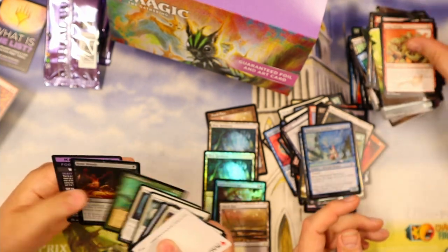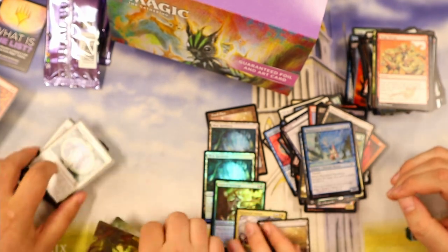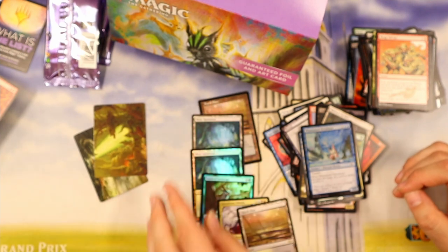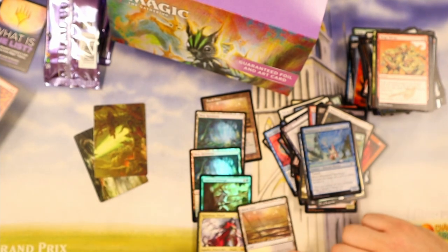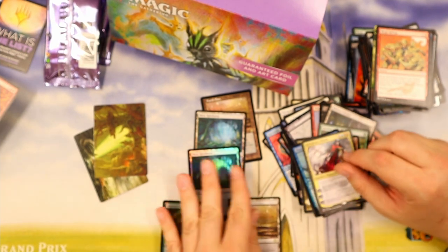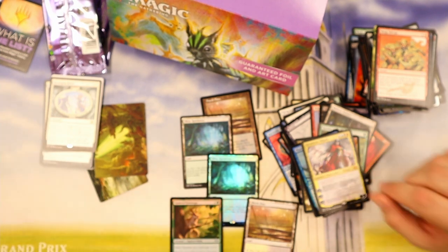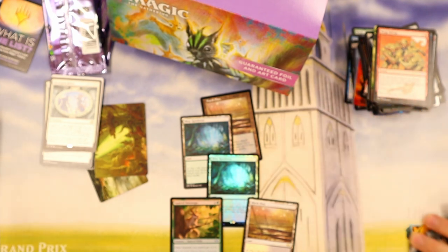Resurgent Belief. Well, that was a pretty good box. We got four fetches — two Misty Rainforest and two Marsh Flats — but it's really all about this foil Squirrel Sovereign. That was insane — four fetches out of 30 packs. I think we had like 10 to 12 mythics somewhere in there.